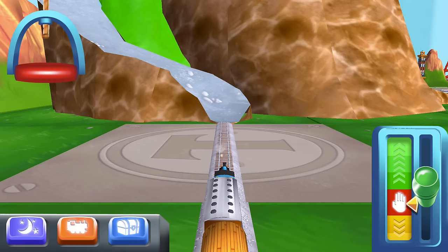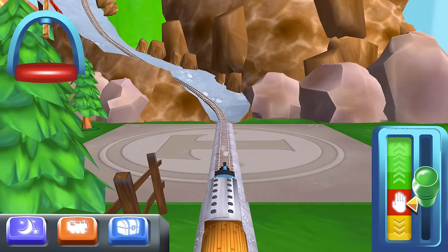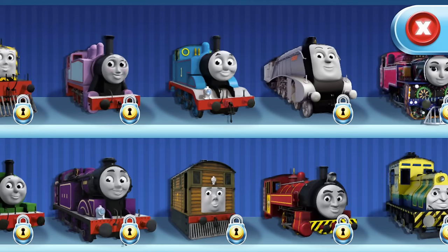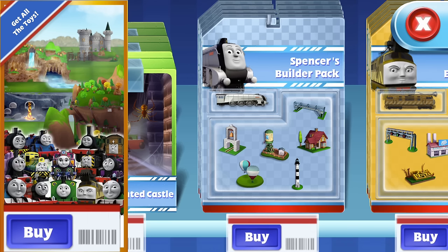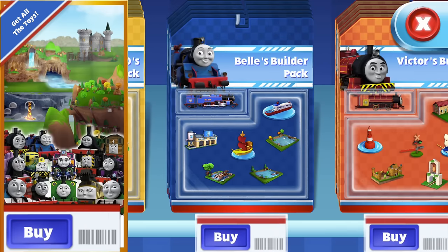Welcome back to your very own magical train set. Choose your engine. In this Builder Pack you will get a brand new engine and a lot of toys to place in your world.